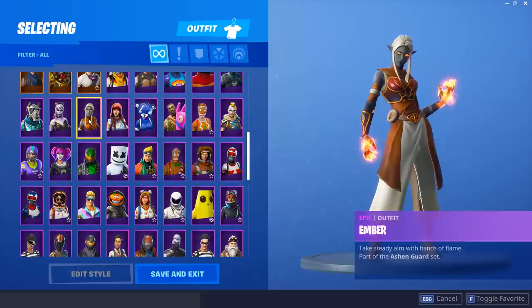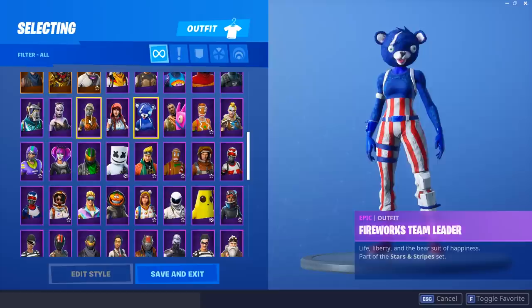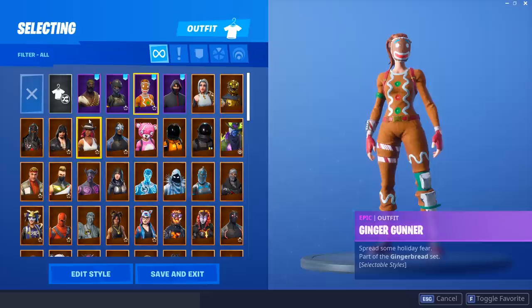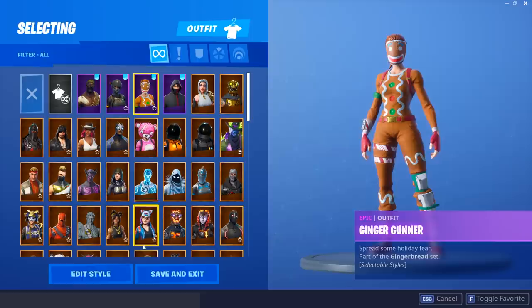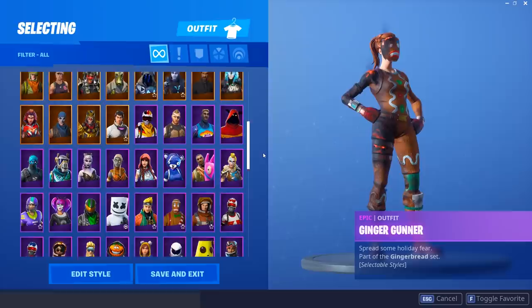The Fable — same as the Ember, it's decent looking but not one of my favorites. The Fireworks Team Leader — I don't mind this skin, but it's not really my favorite Team Leader skin at all. The Giddy Up — why is this skin even epic rarity? It's absolutely horrible. But the Ginger Gunner — I'm actually going to add this to my favorites. We're already halfway through the list. I love this skin so much — the Ginger Gunner is really cool.